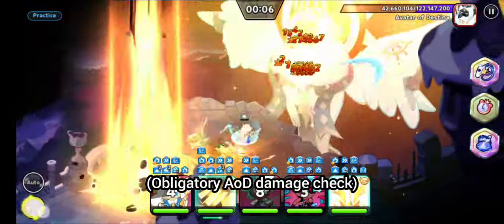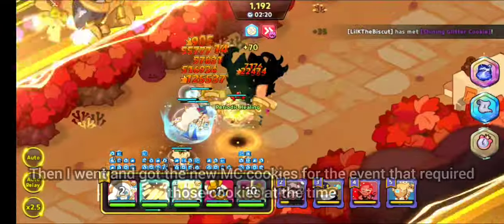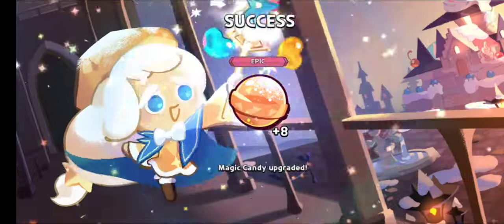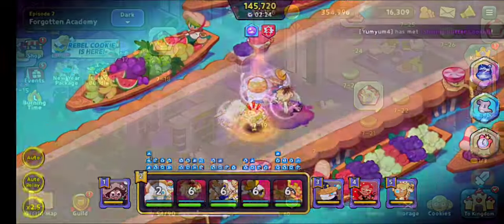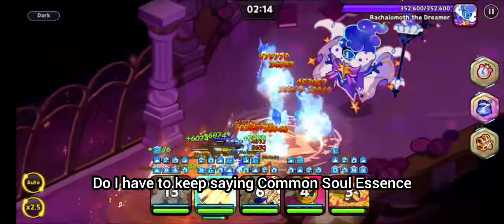Obligatory AOD damage check. I'm crossing the 100 million mark on day 8. Afterwards, I went and got the new MC cookies just for the event apart at the time. And then I ran out of common soul essences again. But after more dark mode climbing, 2 plus 10 MCs in 8 days. Do I have to keep saying common soul essences?